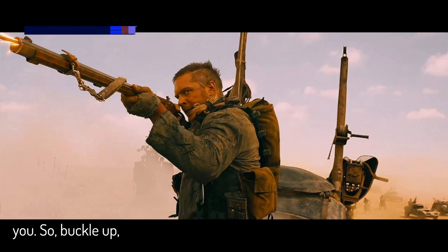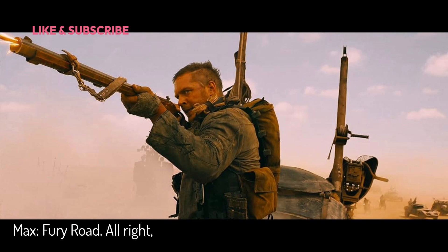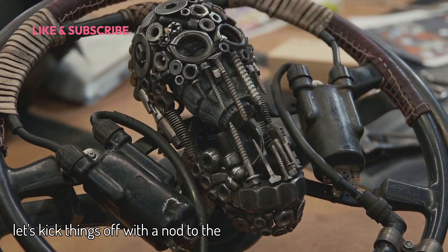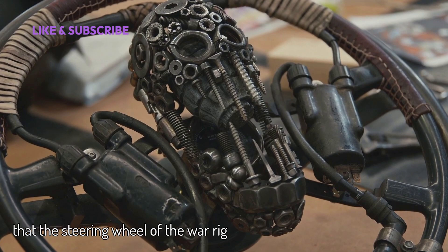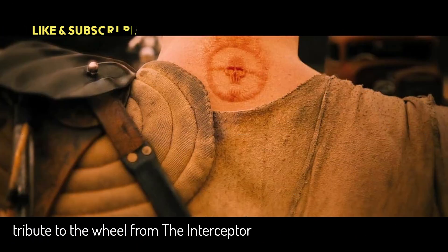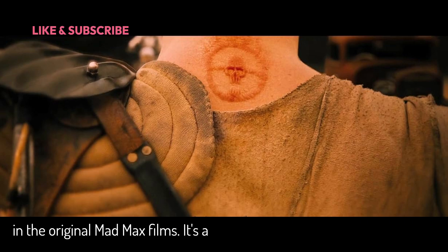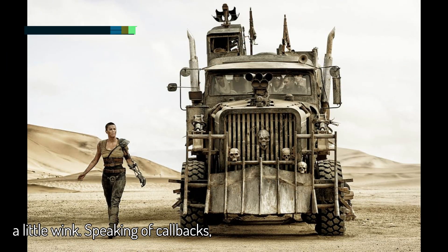So buckle up, because we're heading back into the wasteland to uncover the secrets of Mad Max: Fury Road. Let's kick things off with a nod to the original Mad Max trilogy. Did you notice that the steering wheel of the war rig has a small metallic skull on it? This isn't just a random design choice — it's a tribute to the wheel from the Interceptor in the original Mad Max films, a subtle way of linking this new chapter with its roots and giving longtime fans a little wink.